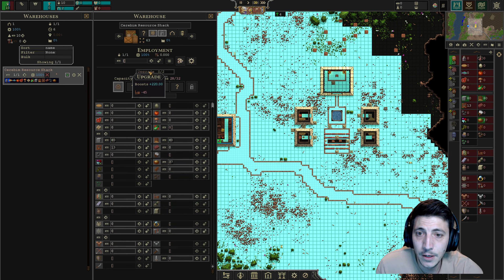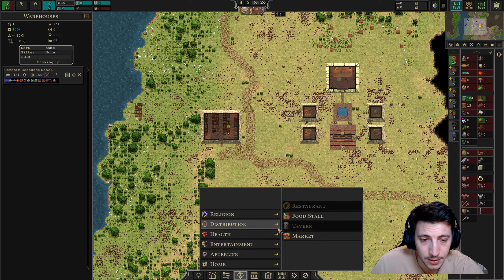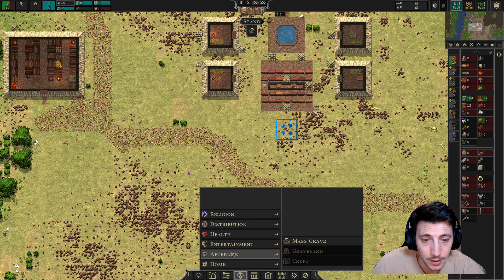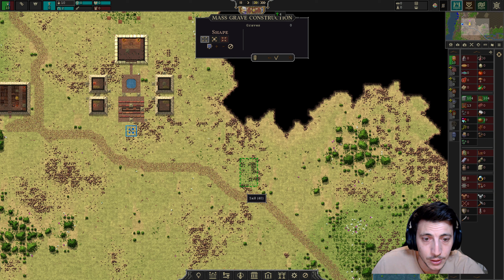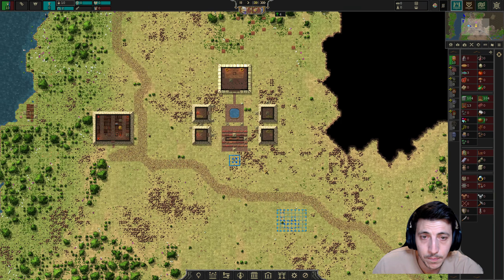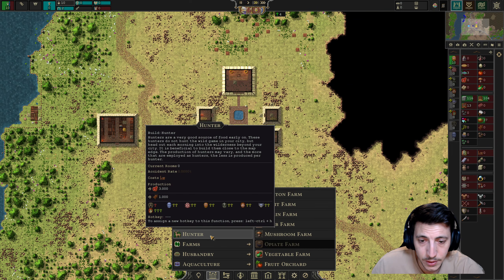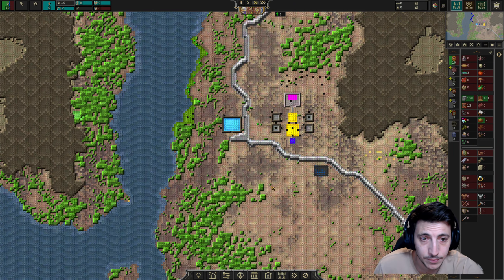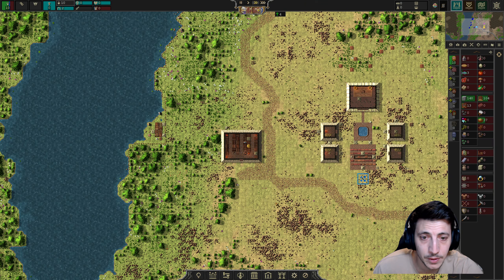We could upgrade here but we need 45 furniture, and we don't currently have any furniture or any way to produce it - so maybe we'll build that next. We could build a speaker to give our villagers a little entertainment. We should also build a mass grave. We'll want a hunter at some point and some farms, but we don't have the capacity for that right now. We need furniture first and foremost. We're almost full on stone and wood, and we finally got some fish - that's great.